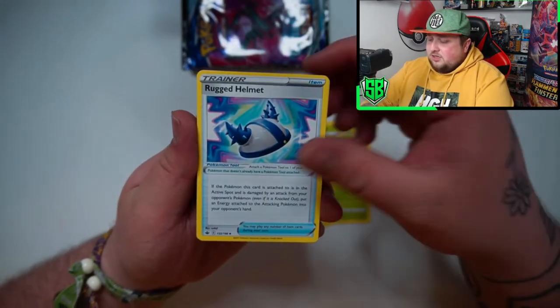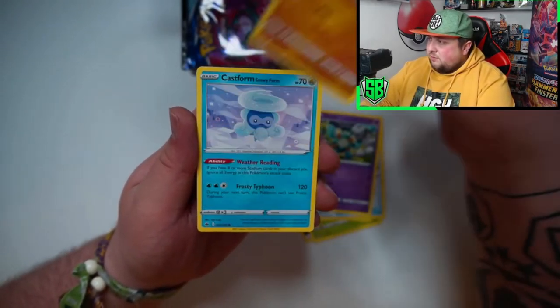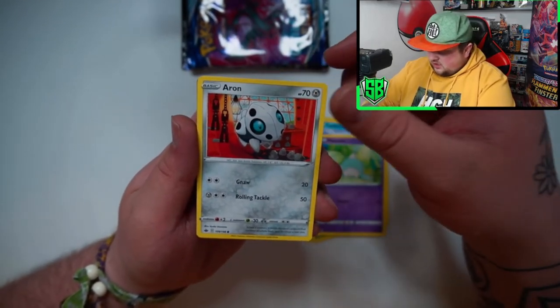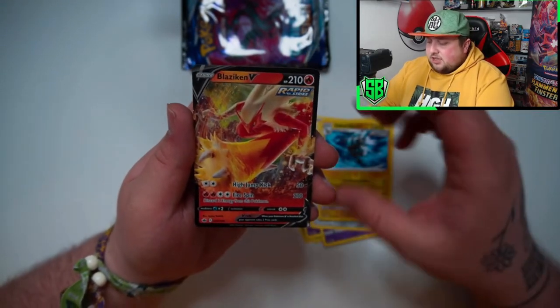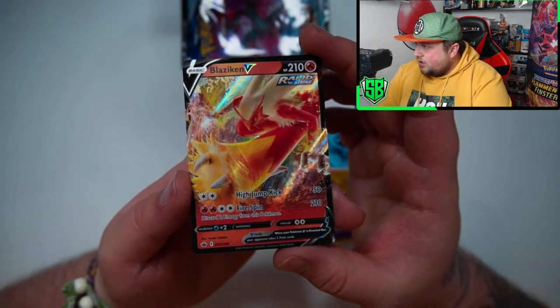Melder V Energy, Steely, Rock Helmet, Crushing Gloves, Gallade, Gallopus, Castform, Hattena, Hattena. Sandaconda. And a V Blaziken! There you go — another V hit.